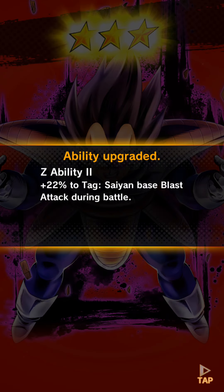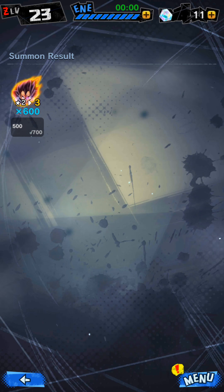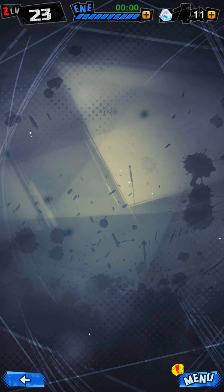This is what happens when you get enough power for your dupe to get a new star. There's the ability: plus 22 to Tag Saiyan Base Blast Attack during battle — so stronger blast attacks. All right, I guess it's time to look at my cards. We've got a couple of missions — I'll accept the rewards for those.